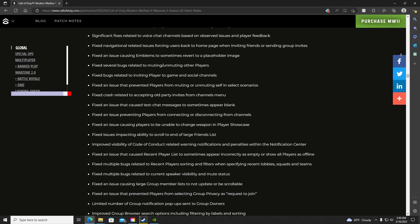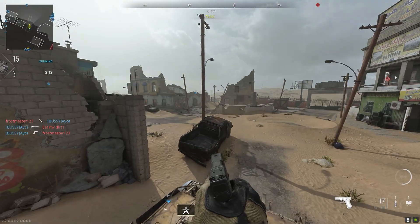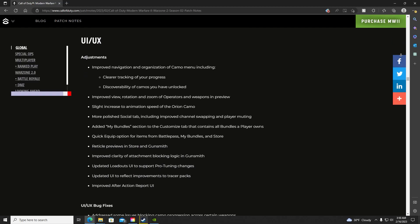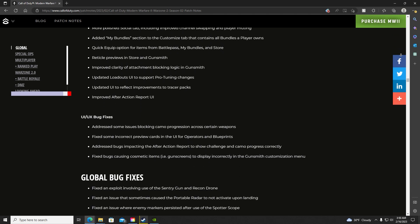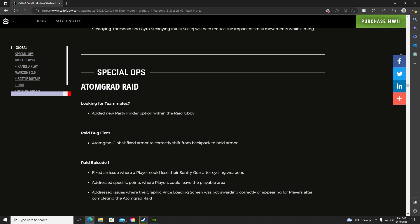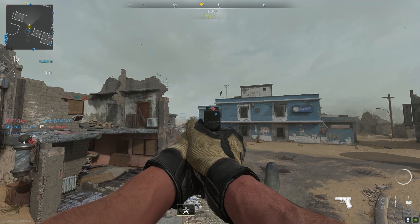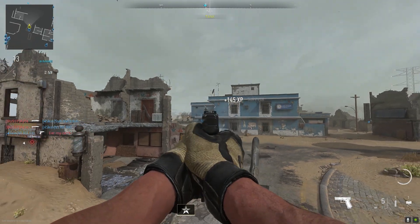They added new filtering and ways to search and add friends on the social side of things, and fixed several bugs that were occurring. They changed and updated some UI features and took out some bugs that were allowing players to exploit things in the lobbies or in maps. New features and ways to play the Spec Ops missions were added, like one-in-the-chamber on the low profile mission, and fixed bugs here as well.